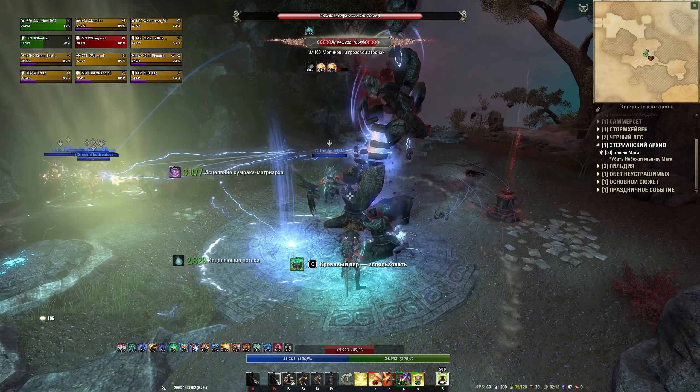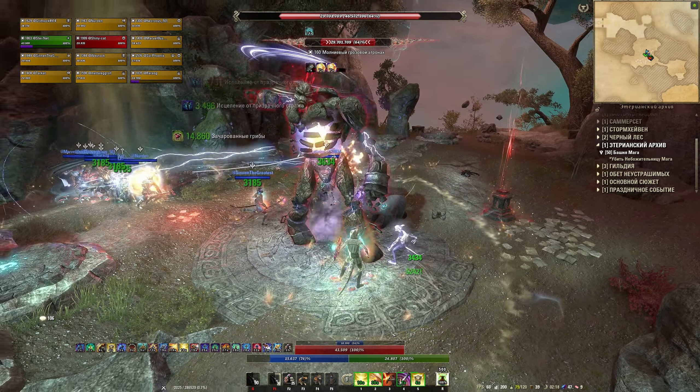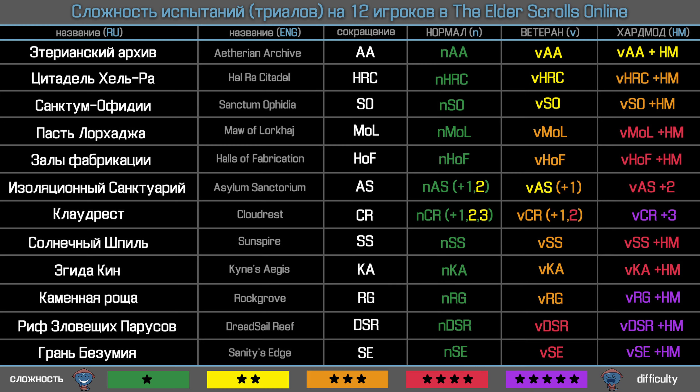Всем привет, с вами Штейн, и сегодня мы поговорим об испытании на 12 человек в Этерианском архиве. Как и всегда, поговорим о луте, наградах и механиках боссов и мобов этого подземелья. Постараюсь донести всё кратко и наглядно, а для удобства под видео вас ждут тайм-коды на все основные моменты, а в самом ролике — плашки для быстрой ориентации по главам. Перед просмотром этого руководства рекомендую ознакомиться с базовым гайдом по триалам в Elder Scrolls Online.